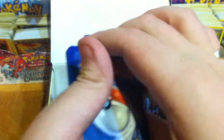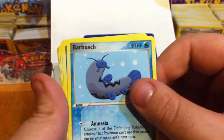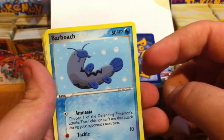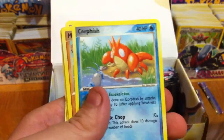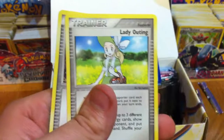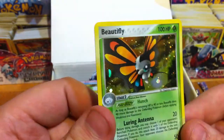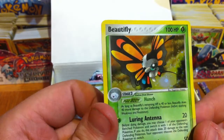At this rate maybe I do have to get sealed boxes of these things. I just don't want to buy the Gold Stars one by one — I just want to pull them myself. Barboach, Corphish, Makuhita, Baltoy, with a Natu and its reverse counterpart, Lady Outing, and Cosmo's Discovery. My Rare is a Beautifly holo. That's a new one. Good to see something different.